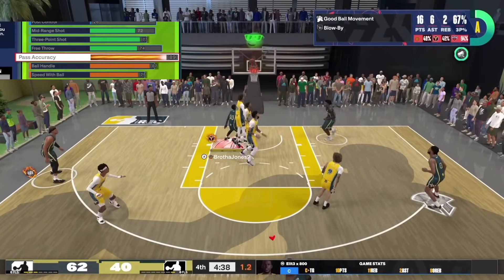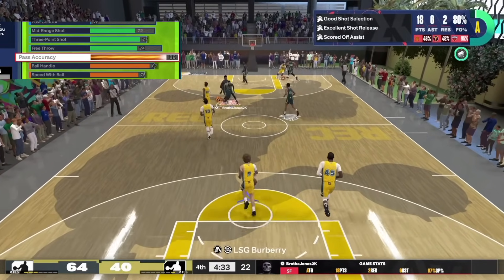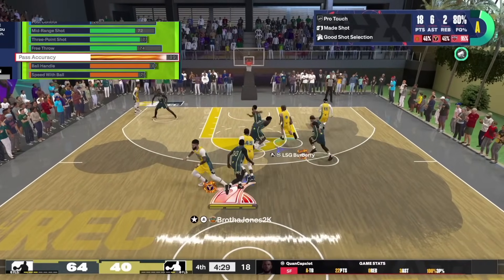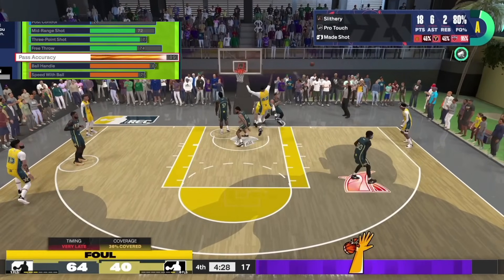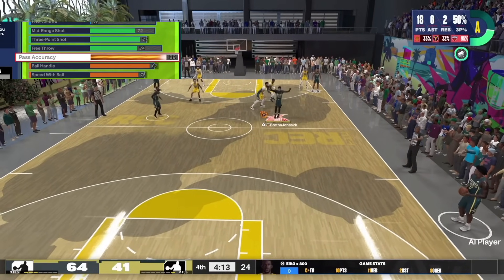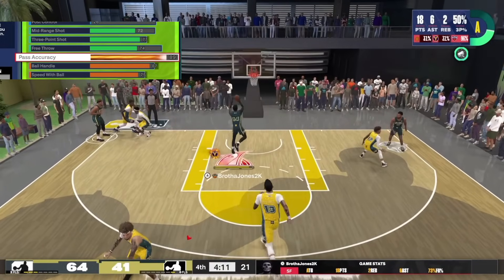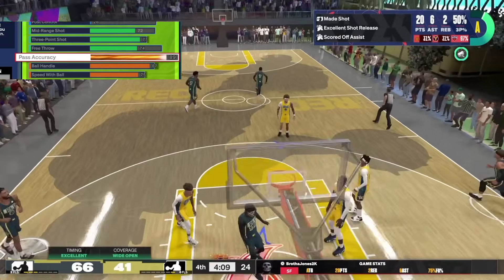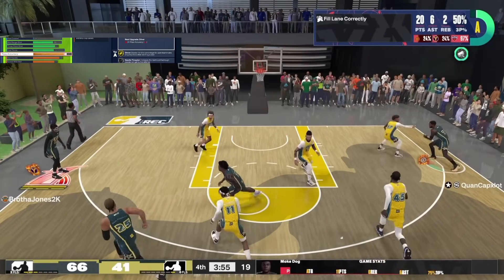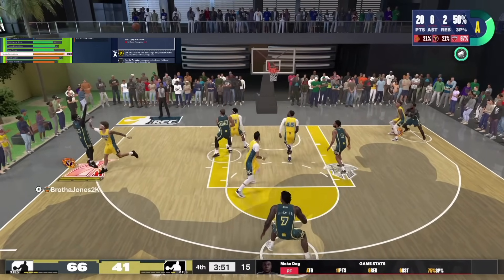For passing, we're going with an 89 pass accuracy, which gives you Gold Dimer, Silver Needle Threader, Gold Relay, Gold Special Delivery, and Break Starter. It also gives you access to the Tyrese Halliburton pass style. You can get away with LeBron or Ja Morant at 75, but if you want the more true point four feel you need higher pass accuracy — you'll feel more like a point four, able to fling the ball around and be more of a triple-double threat.